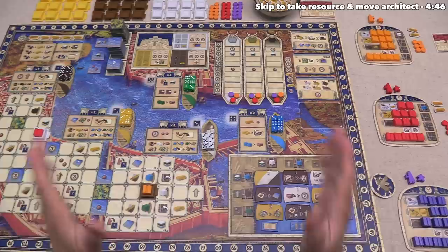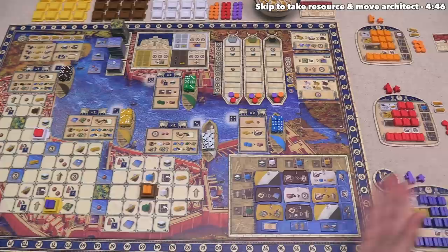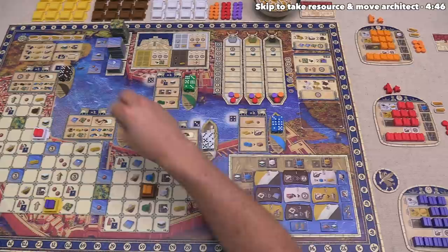Now it's time to start playing. We are the purple player with the starting player token, so we take the first turn. At the start of the game, our architect and assistant are not on the board, so for our very first turn we have to choose one of the five districts to place them down into, and then they stay on the board for the rest of the game.